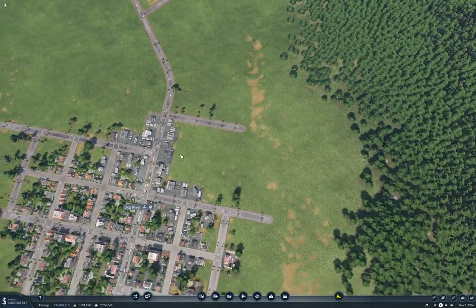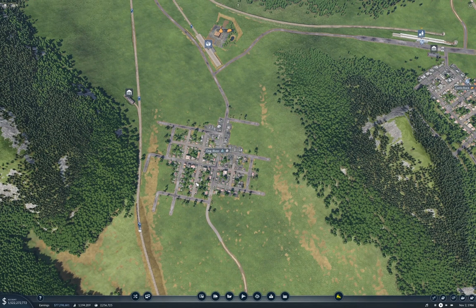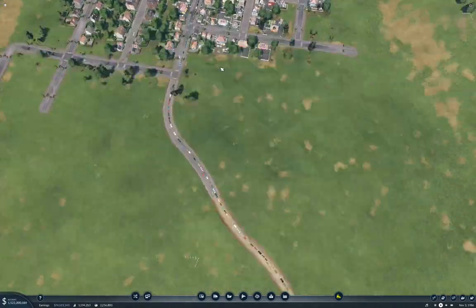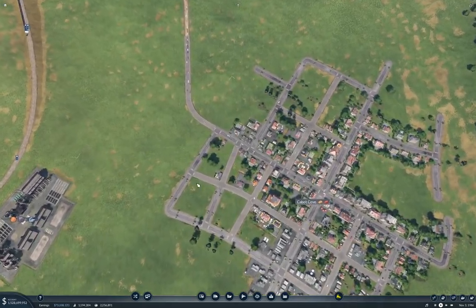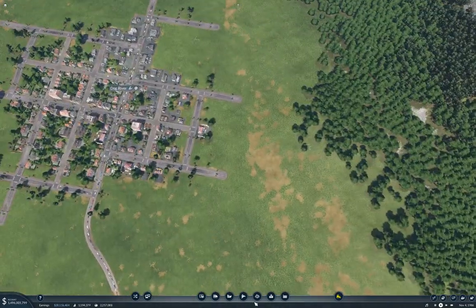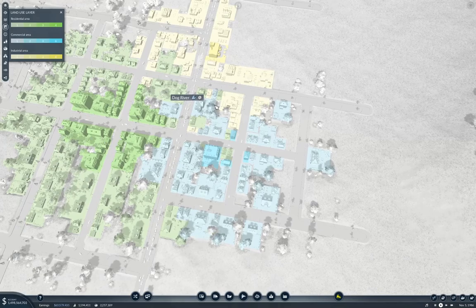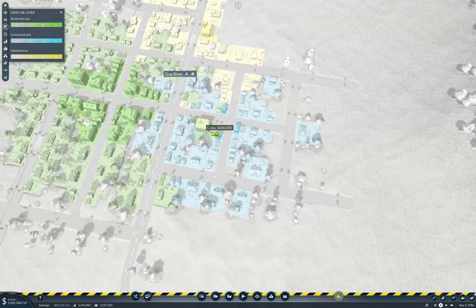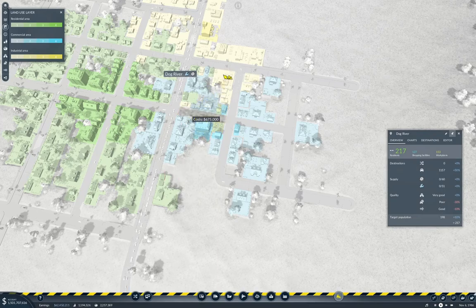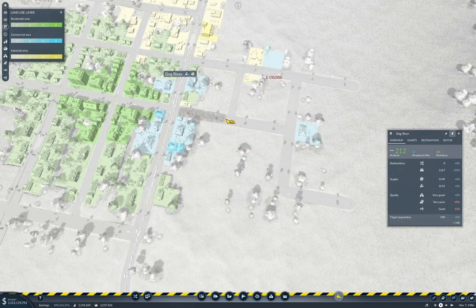We're going to drop off three passengers here — well, that's just amazing. We picked up passengers. So far, so good. That actually looked okay. Over here we've got a traffic jam in Dog River. We've got a major traffic jam here. Yeah, we definitely want to get the trains through here. Let's grab the land use — we can bulldoze everything over here. Let's grab the Dog River town and bulldoze this stuff. Stop growing the town — I'm going to.